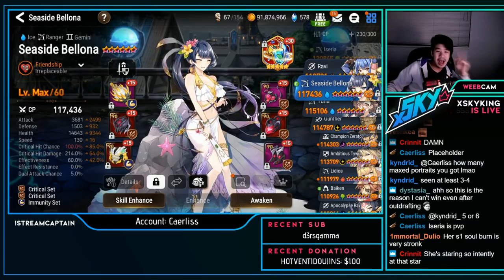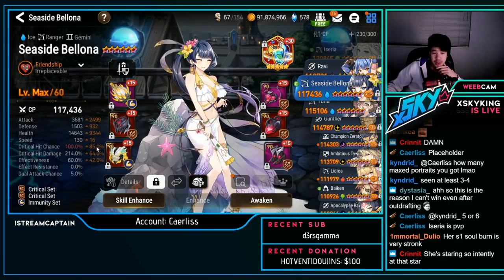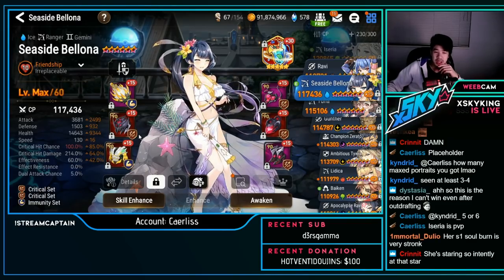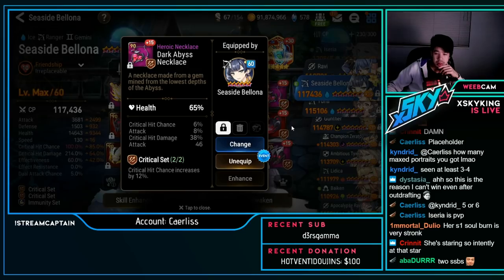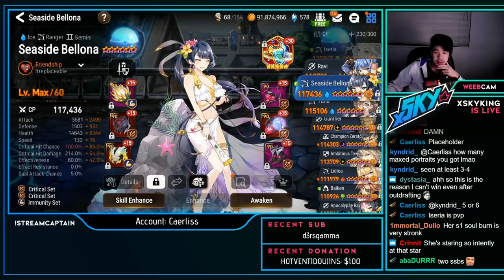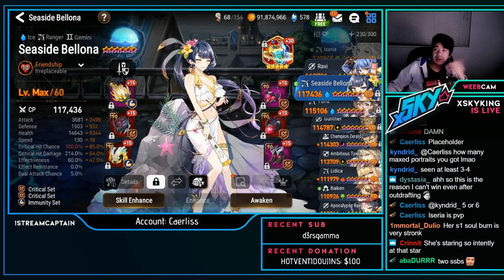PvP SSB — 3.6k attack, 1.5k defense, 14.6k HP, 130 speed, 100% crit chance, 214 crit damage, 60 effectiveness. Speed immunity, double crit set. Some really nice pieces — she's just a little bit tanky for PvP so she doesn't die.